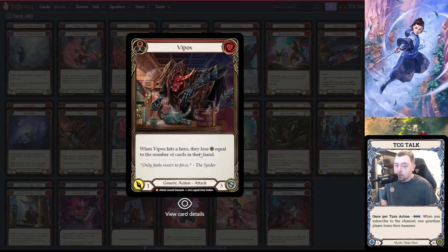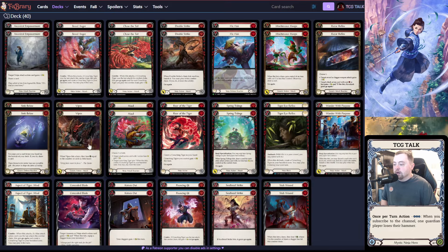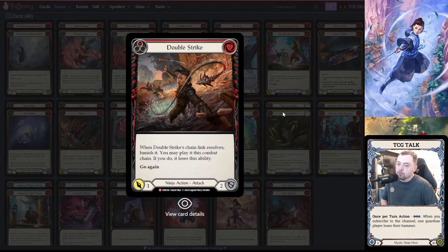Another two-power that forces armor out is Vipox. This card is awesome — when you do two or three attacks before it and they've taken six to eight unblocked damage, then you throw Vipox, it says if you can't block this I'll deal an additional five damage: one from itself plus one for each card in their hand, which could be four. This typically forces armor out as well.